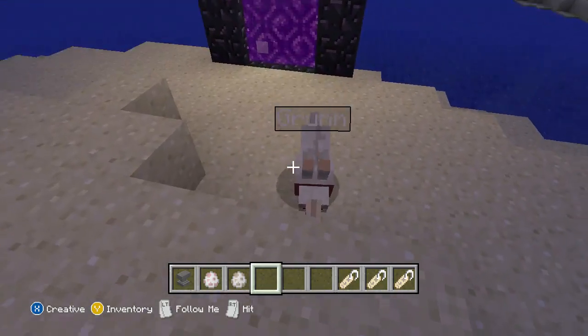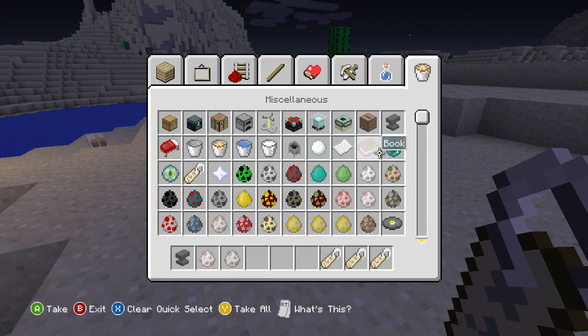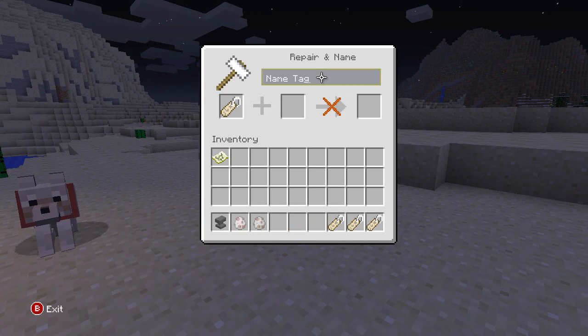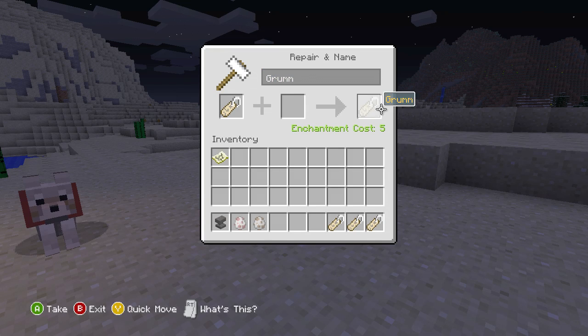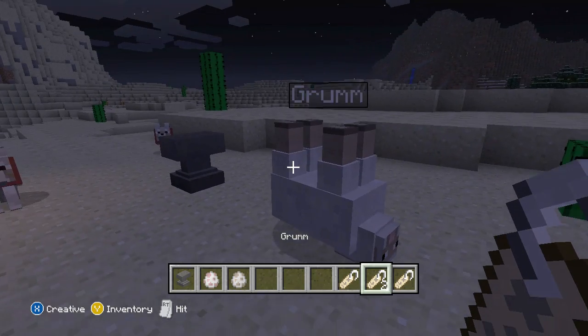Let's start with the upside-down one because that's the easiest. All you're going to need is an anvil, some levels, a nametag, and a mob to use it on. Put the nametag in and rename it. Two different things work for this. The first one you can use is 'Grum' with a capital G, or it won't work. So if I spawn in a little sheep and name him Grum, it flips upside down.